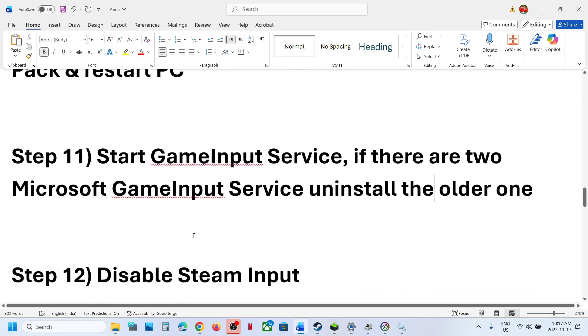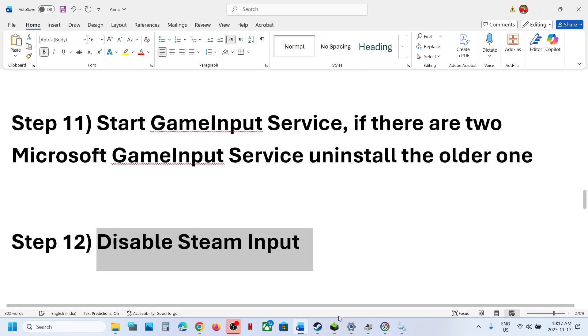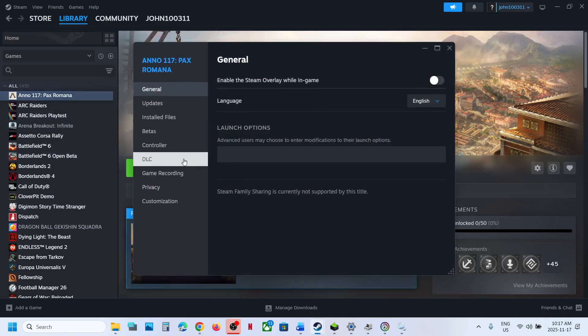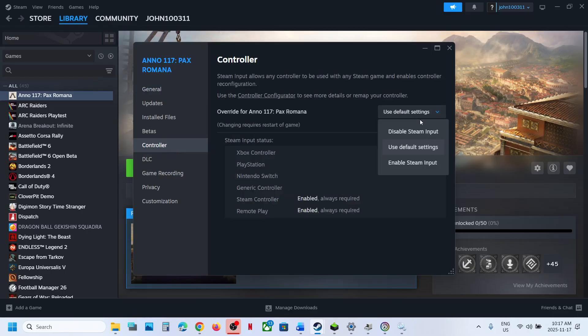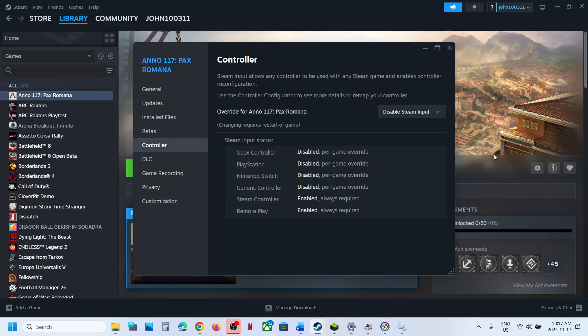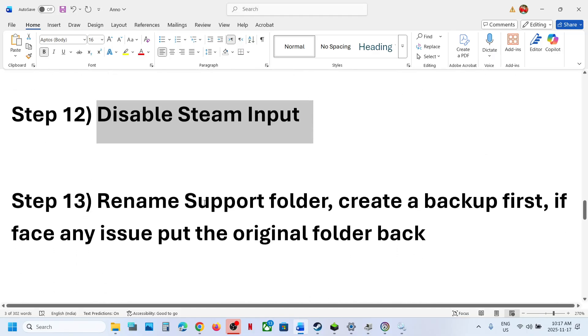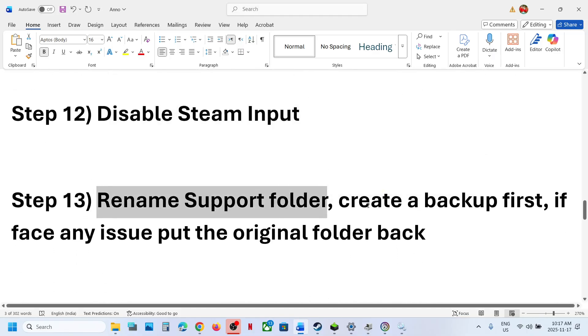The next step is to disable Steam Input. Go to Steam, right-click the game, select Properties, go to the Controller tab, and disable Steam Input. Relaunch the game and check. If that does not work, set it back to default and follow the next step.